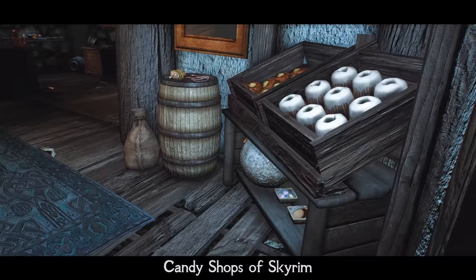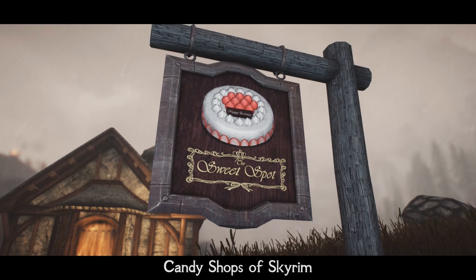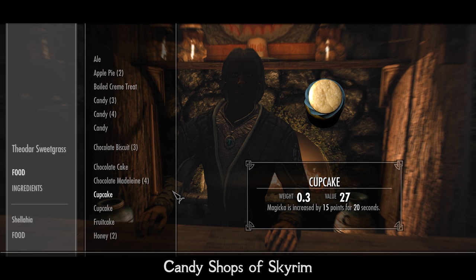Smells tasty. Welcome the Candy Shops of Skyrim Mod. Little and funny, it adds 4 candy shops to the game — near Whiterun, Windhelm, Solitude and inside Riften Canals. In the shops you can buy more than 10 different sweets: chocolates, candies, macarons, cupcakes and so on. Each candy gives you a little boost to different stats — magicka, stamina, health regeneration and so on. The buffs are really minor and short-term, so it will not break the game balance at all.